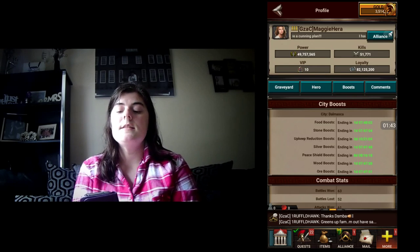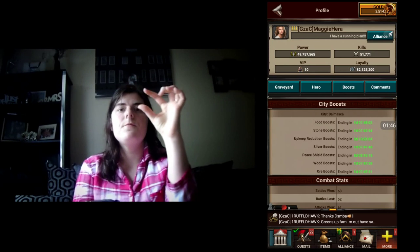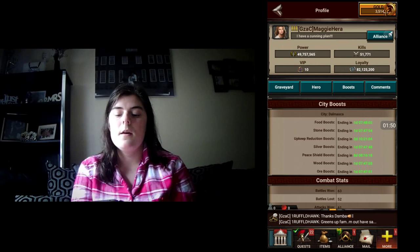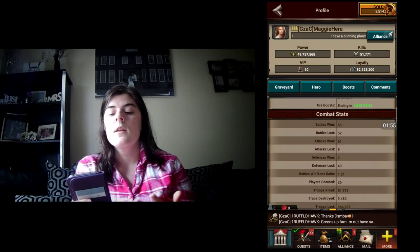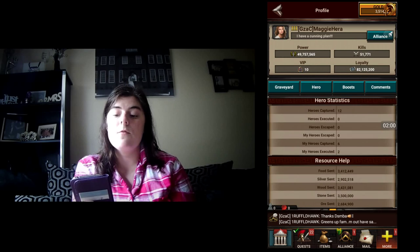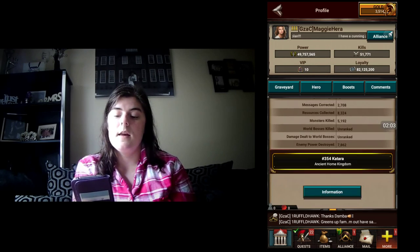Your profile is the same as tapping the seven-sided shape at the top of your kingdom, and that tells you all of the boosts that your city has — anything like combat, power, where your power things come from, hero statistics, resource helps, things like that.